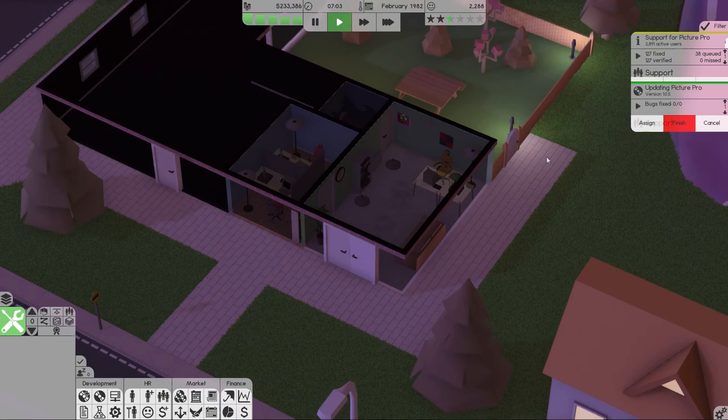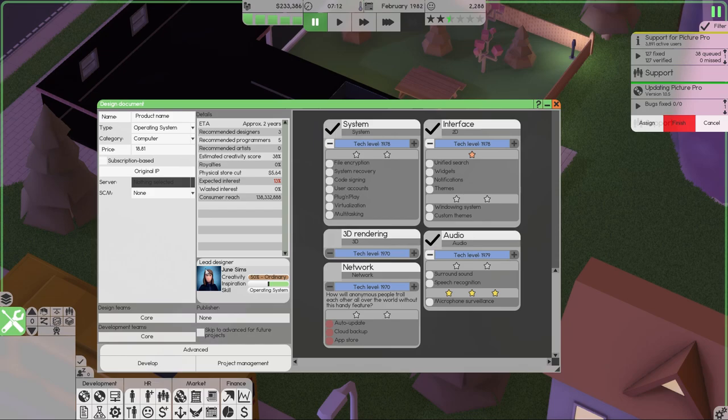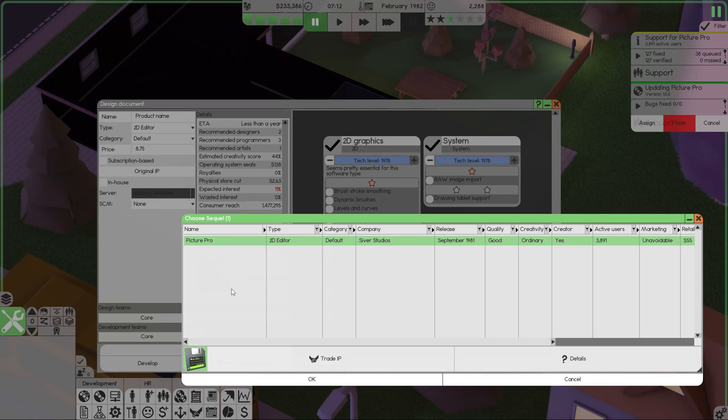The next thing we want to do is start working on the next iteration. We'll call this part two of the tutorial — how to make your first sequel. To make a sequel, go to original IP, select the type of software you've made (in our case a 2D editor), select Picture Pro, and use it to make a sequel — this will be Picture Pro 2. I'm going to bring the price down a little to $50 to make it more competitive. We can look at adding another feature to increase expected interest.